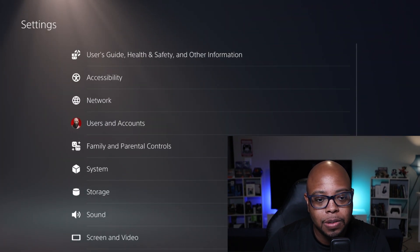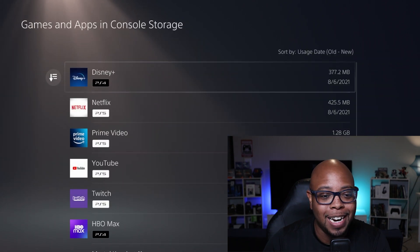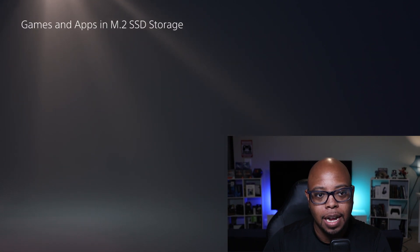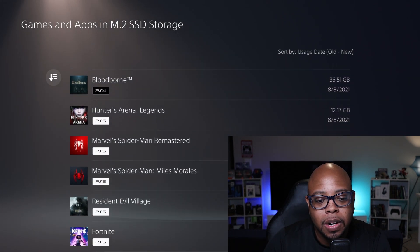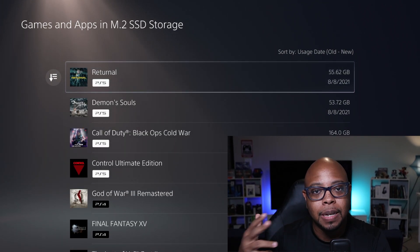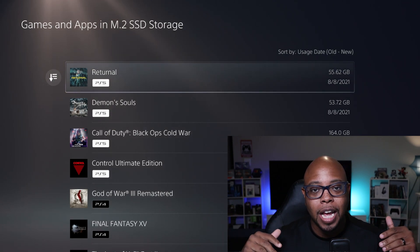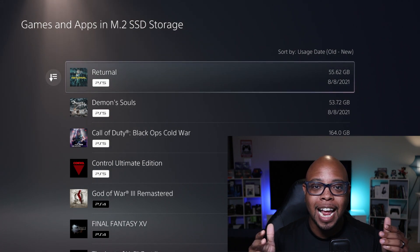Up here at the top in my settings I go to Storage, Console Storage — still showing empty right now, because I have all of my PS5 games on the M.2 drive, and as you can see all my games are stored there. The first game we'll start with is Ratchet and Clank. I'll show the internal speeds first, then switch over to the M.2 speeds — they'll be side by side on screen so you can see exactly what's going on.